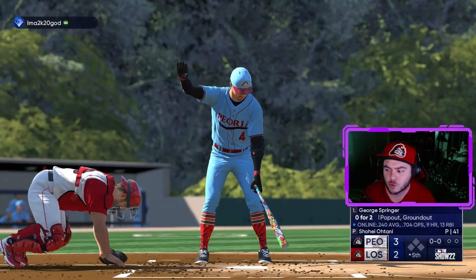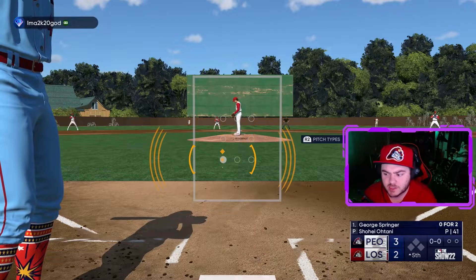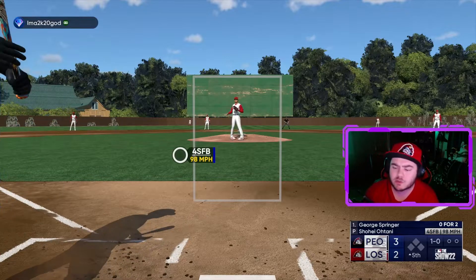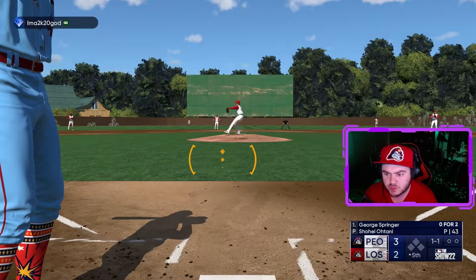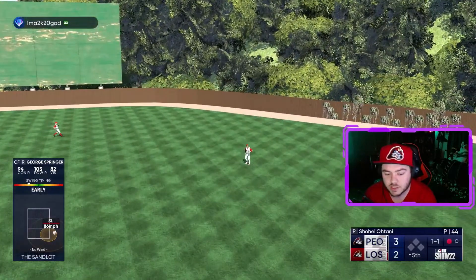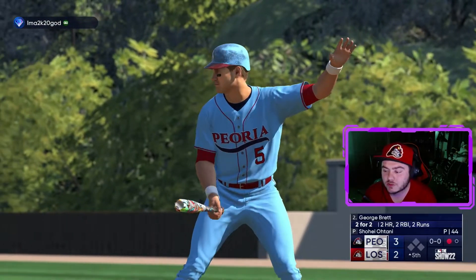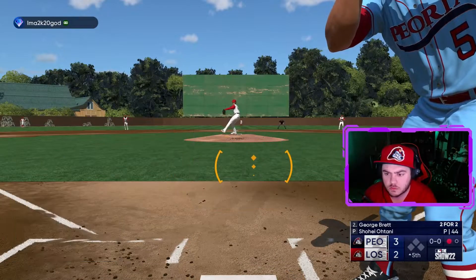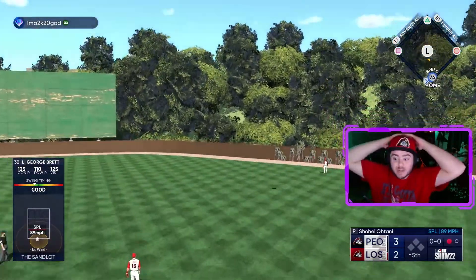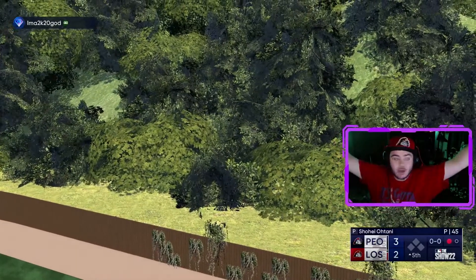My top of the order is in — can we actually do something? George Springer up to bat, takes ball one inside, swings at ball three technically but flies out. George Brett is in — he's two for two with two solo shots. And George Brett is three for three with three bombs! What is going on — is he the best hitter in the game?